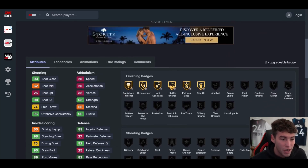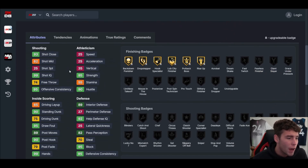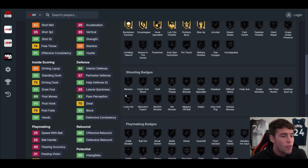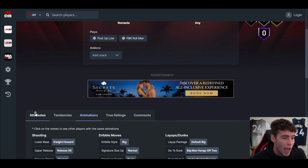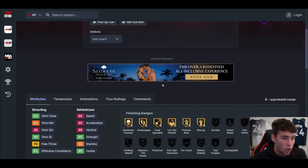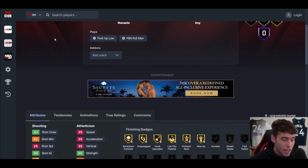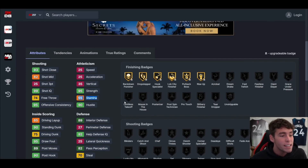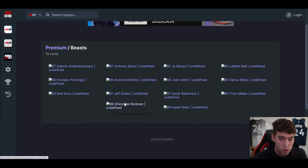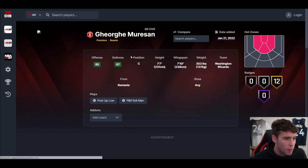Big George Miresan is up next. If you've had trouble guarding Yao Ming, is George Miresan the Yao stopper? No. He's got 25 speed, 25 three-ball, 25 lateral quickness. This George Miresan card is absolutely terrible. All I can say is this card literally stinks in MyTeam. If you want to run Miresan, do what you got to do, but he's going to be so slow and he's even got 55 stamina. This card absolutely stinks.